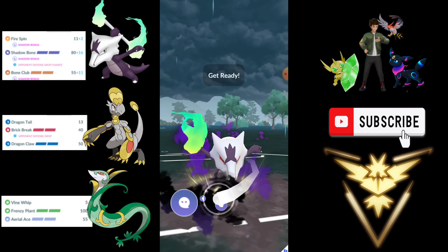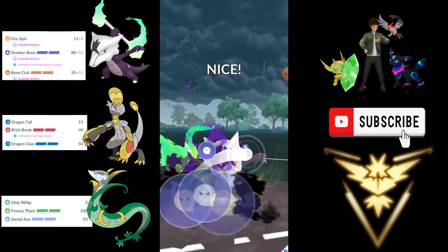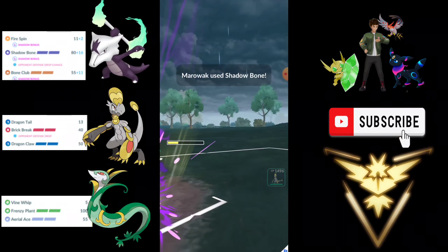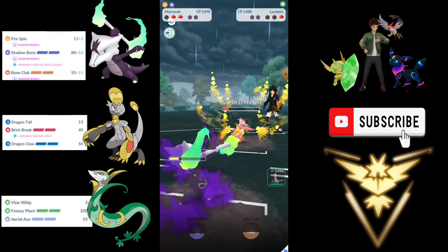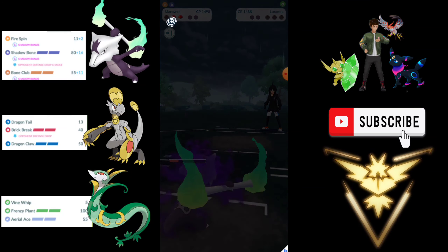It's a Grass type — it's a Durantese, a very squishy Pokemon. I believe I can knock it out very quickly. Going for the Shadow Bone and it survived. I think 2 or 3 Fire Spins should be enough to knock out and secure the win.